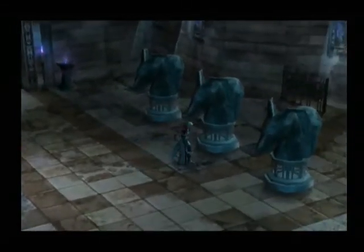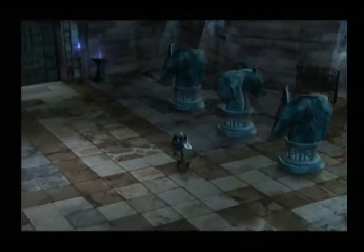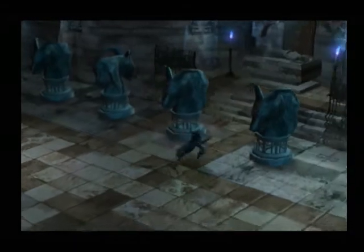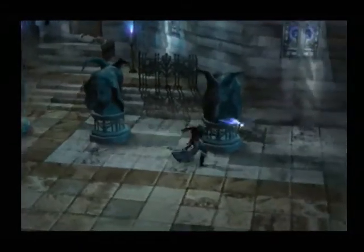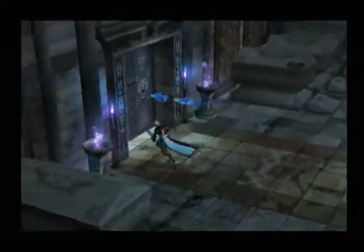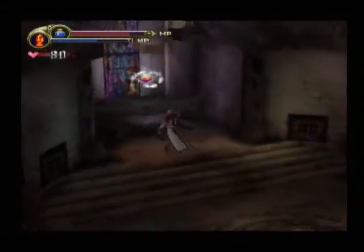There's another combo with these statues. I always hit the ones I don't want to hit — goat, girl, goat, girl, girl. The other door opens. And you want this door because inside of it is a health up.